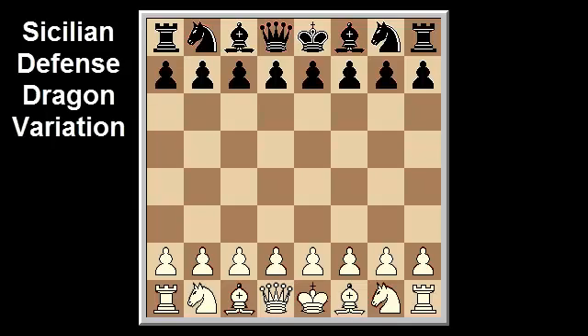Welcome to BK Academy of Chess. The dragon variation is one of the main lines of the Sicilian defense, and begins with the moves: